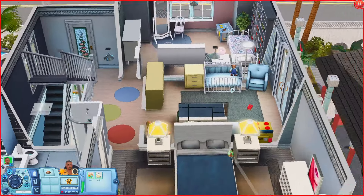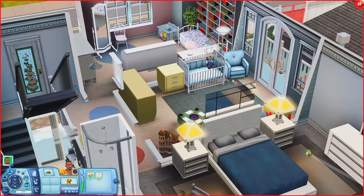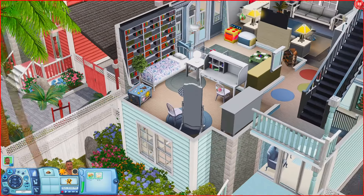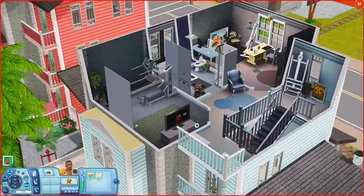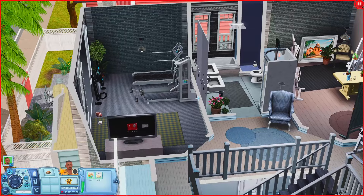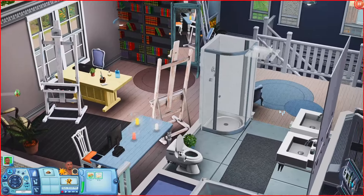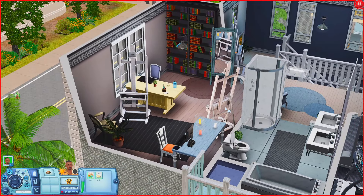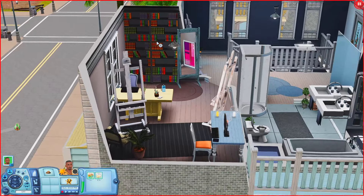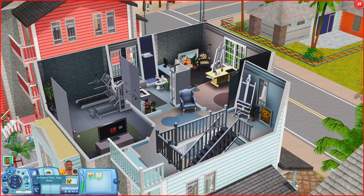Upstairs we have a nursery — look at those colors, this is so cute. We have a bedroom with an ensuite bathroom. Over this way we have a kid's room with a desk. Once you go upstairs again we have a home gym with a TV on the inside — these Sims are rich! But you have a home gym, a bathroom, and what looks like an art studio or recreational room with two easels, a computer desk, and a bookshelf. This house is wild — the Sims that live here are living lavish.